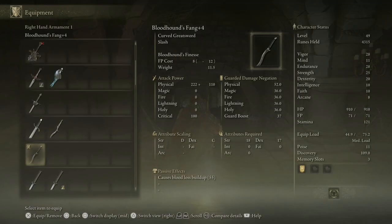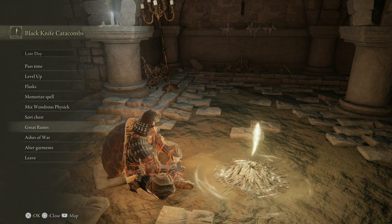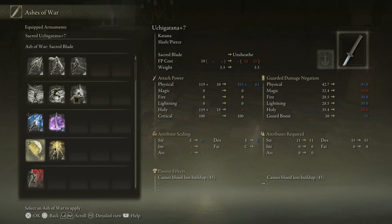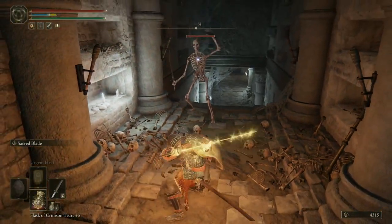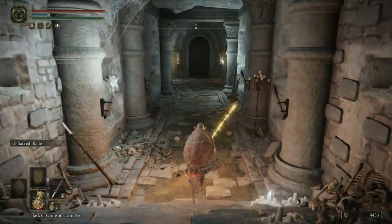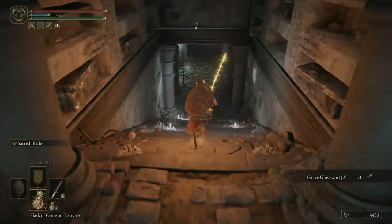This is a Catacombs that has Skeletons, and the boss is very susceptible to Holy damage. So we're going to go with the Katana in here — it is not the Katana itself, but the fact that I have the Katana mixed with the Sacred Blade Ash of War. This Ash of War enchants the blade with Holy, and the Holy will kill the Skeletons in just about one hit, and the Skeletons don't revive. Look at that — the Skeleton doesn't revive, so you don't have to hit it again to keep it from coming back up.